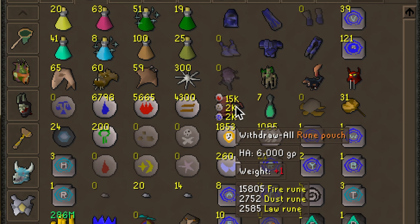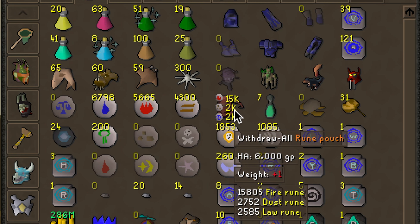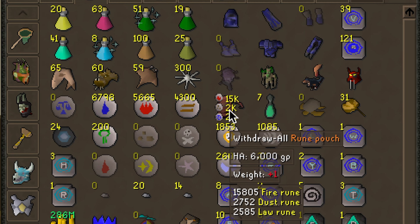The Rune Pouch can hold three different runes, and now with the Tombs of Amascut update, if you do that raid, you can unlock a fourth spot for your Rune Pouch. Your inventory can hold 28 items, so this will save you two spots, or three if you've done that raid and unlocked the fourth slot.